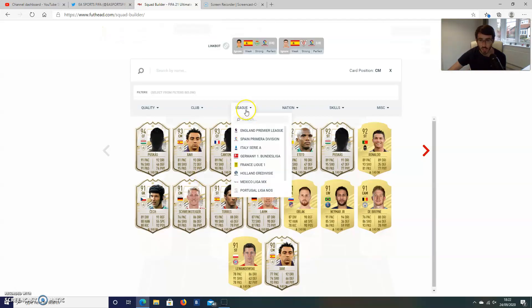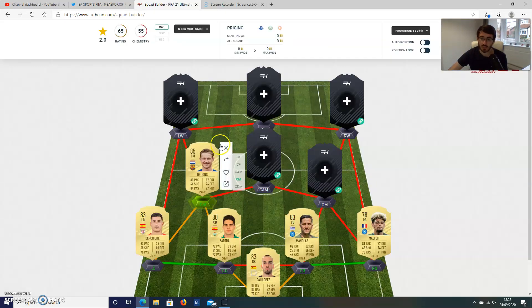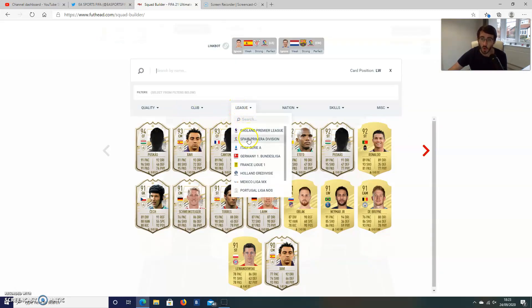We move on to the midfield and continue with the La Liga theme. I'm going to go with De Jong in this position — he might cost a little bit. I reckon he'll cost at least 50,000 coins at the start of the game, and I reckon this team is coming up to around 200,000 coins total. I know 200,000 coins sounds like a lot, but it is honestly achievable even if you grind Road to Glories in general. This team is still achievable early on within the game cycle if you sit there and grind a little bit. De Jong would be a fantastic card, yes, with a price tag of probably 40,000 to 50,000 coins, but what a player he will be.